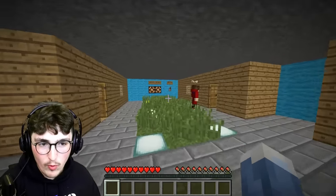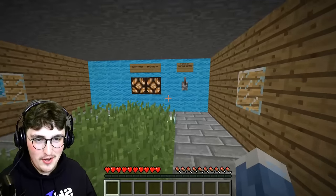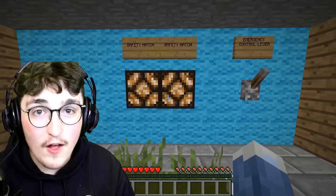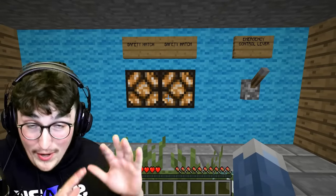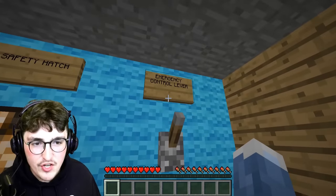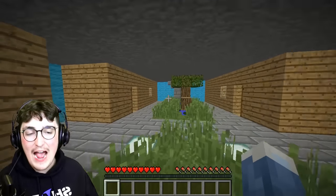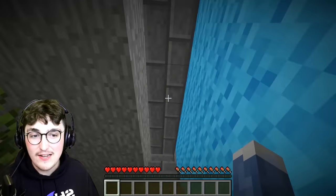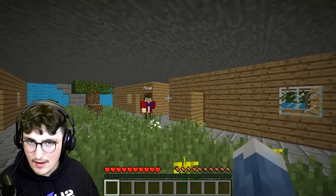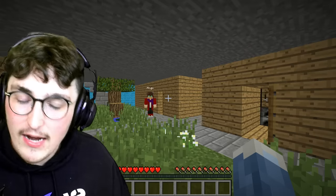This light right here says 'safety hatch' and tells us if the door above is open or closed. If the light is on, the door is closed and something outside is going bad. If the light is off, the door is open and you're free to go to the surface. This is our emergency control lever — if everything else in our base gets compromised, we can pull this lever, which activates pistons and completely airlocks and seals us down here in the living quarters. That is only for emergencies. The timer has run up — it's now time to see if our doomsday bunker will survive an actual doomsday.